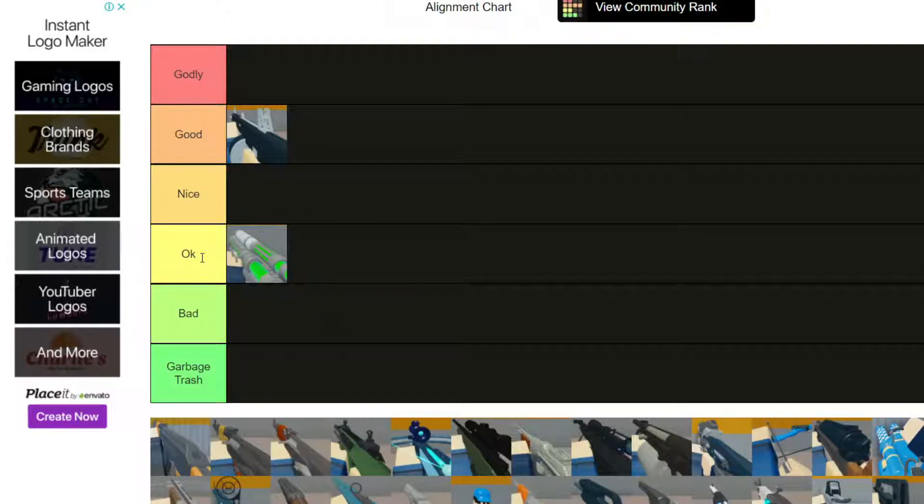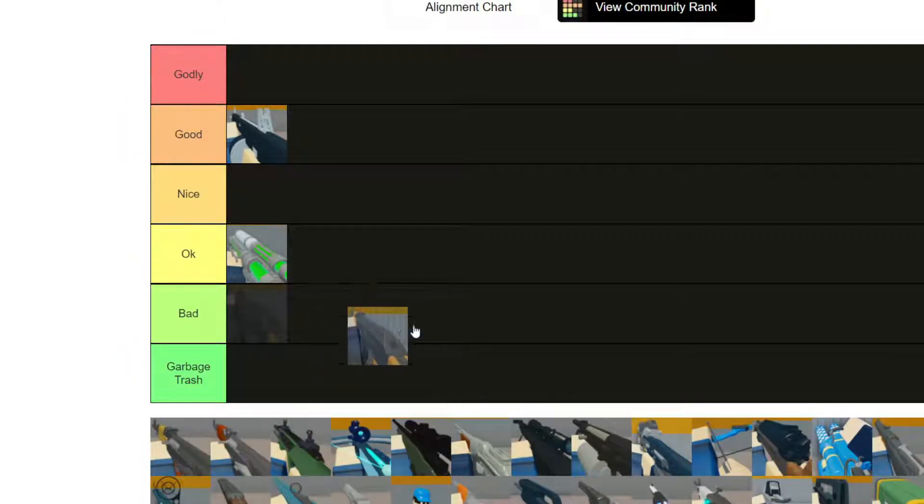Acid Spitter - I'm putting this one Okay. I like the fire effect that it does damage even after hitting, but overall damage is not that good. Next we have the AK47 - this thing is good but again accuracy is an issue. I'm gonna put this on Nice; it's not as good as the AA12 but it's still good.